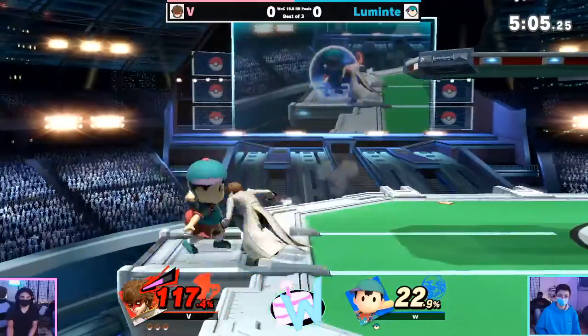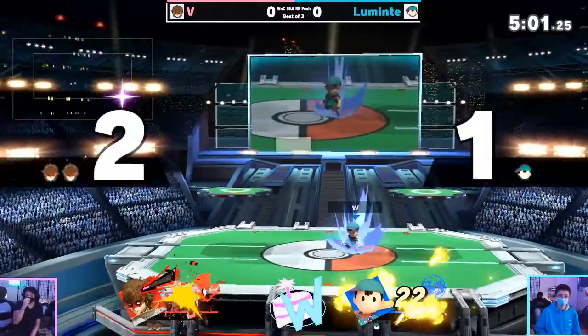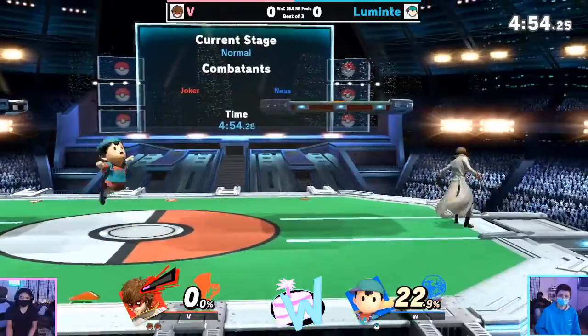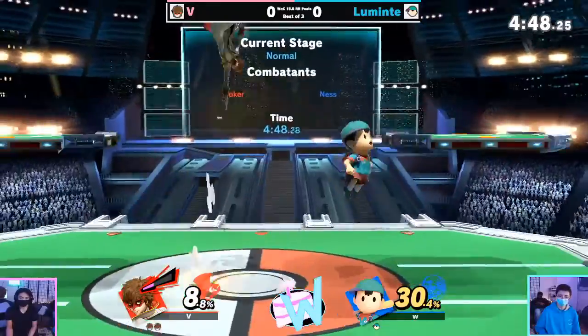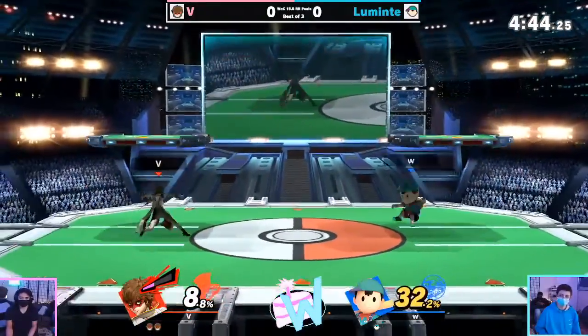Gentleman jab for V trying to play with advantage. Luminite is back though and going to take that first stock off finally. Both players just going back to patient play, back to the footsies — neither really committing overly until they start throwing hands together, going back to spacing aerials.